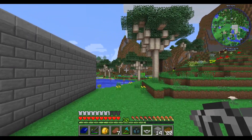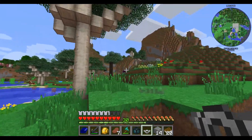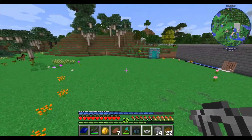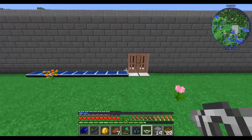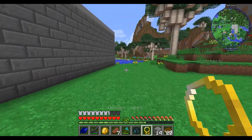So with this ring, basically what it does is it allows us to fall without dying — we can just kind of glide down. Not too bad. Now we can get us a squid, which I think I've seen some over here.